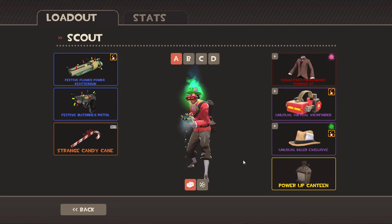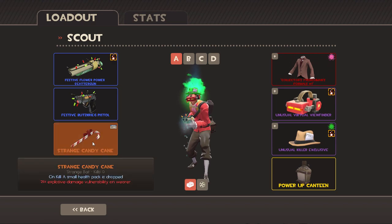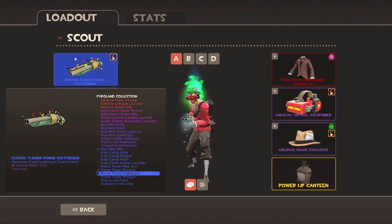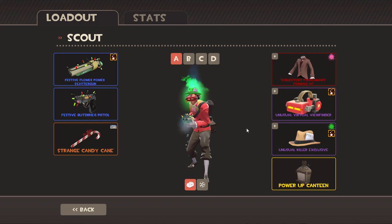Highly like to use it for my St. Patrick's Day. It's got a strange candy cane — I've really only just switched over to that recently, but I think it'll be a good move. The Blitzkrieg pistol and the Flower Power scouting scattergun. So that's the first of the Scout loadouts.